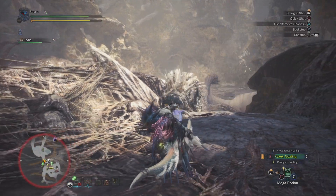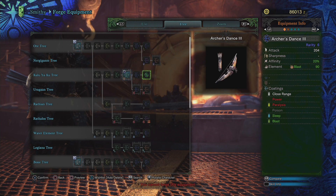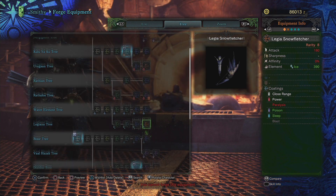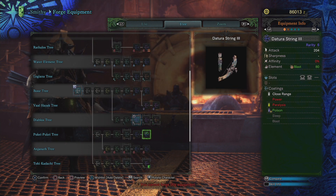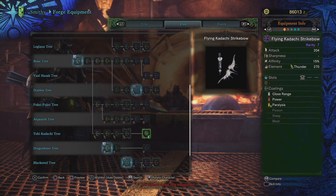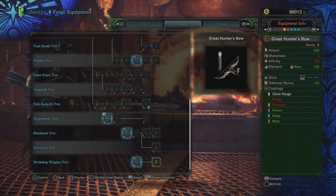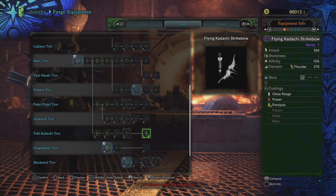Let's talk about how coatings work, weapon and armor recommendations, and all that fun stuff. When forging a new bow there are a few things to take into consideration - damage, affinity, and elemental effect are something you should consider before making any weapon. With the bow there's an added mechanic: as you look through the tree you'll see that each bow has certain arrow coatings available to it, shown on the card on the right-hand side of the screen. As a rule of thumb you'll always have the close range arrow coating in infinite supply, but you should also try to make sure your bow has the power coating as it gives you a bit more damage overall and more versatility. Some bows have a large plus sign next to a coating on the crafting screen, which means that specific coating type will be extra effective.